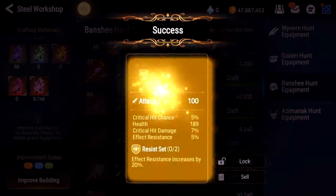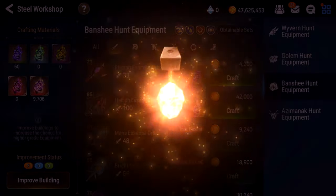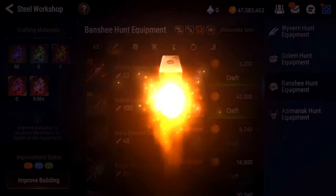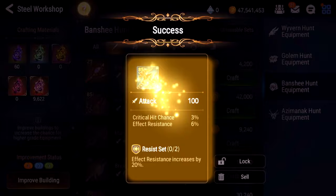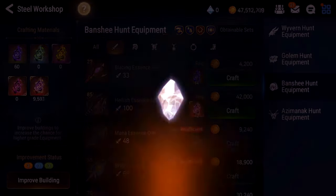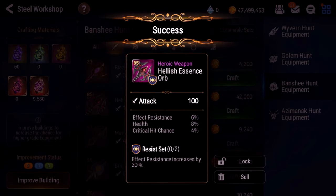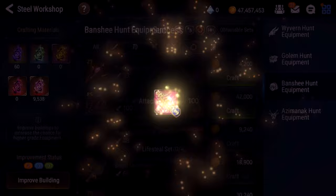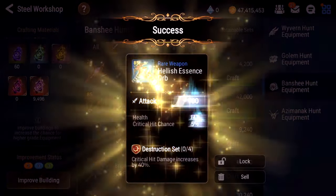I already lost track of where I'm at. Nah, don't need that resist set — pretty good subs though, to be honest. It doesn't compare to the other one I just made. I'm at a stage of the game where I don't really like subpar gear. Some of this gear might seem okay to you, but compared to what I have, it just isn't. Resist set: effect resistance, health, critical hit chance — not terrible. Maybe I'll keep it in case I ever want resist sets. Trash, trash, trash.